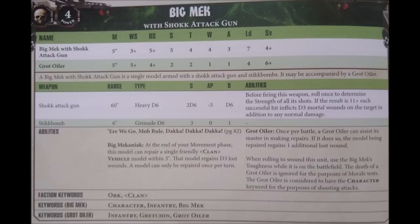The gun itself is, as you'd expect, a highly random weapon. It has a very good 60 inch range, meaning you can put this guy a long way back and he'll hopefully be screened by other units. It's a heavy D6 weapon, with strength 2D6, AP of minus 5 so it will go through any conventional armour and the target will need invulnerable saves, damage of D6, and if you roll an 11 or 12 on the strength roll, the target suffers D3 mortal wounds in addition to any damage.